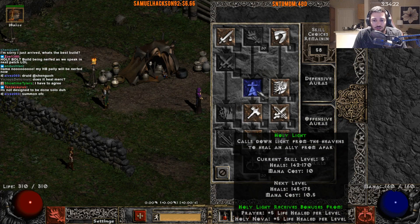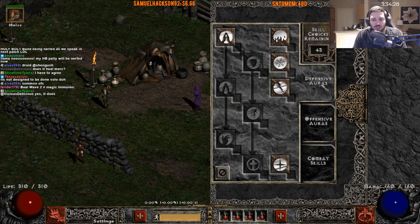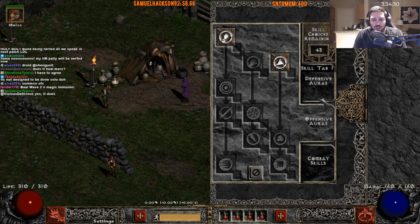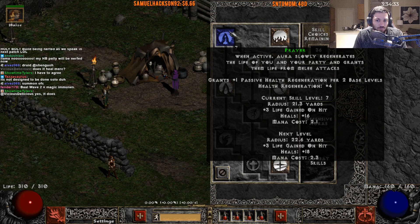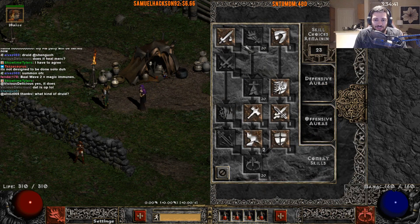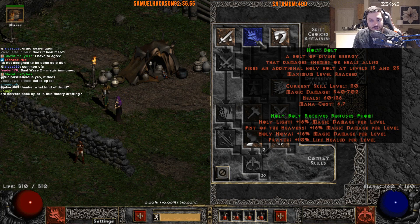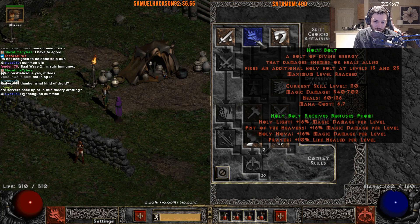Let's increase our Holy Light — this is a single target heal, not quite as good, and a lot of people don't end up using that one. But pumping it up, it will heal the Mercenary as well. Now it's healing 670, and the Nova is healing 60 to 126. Plus skills will just continue to boost it, doing very well.